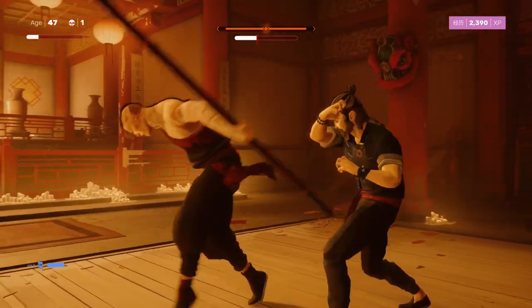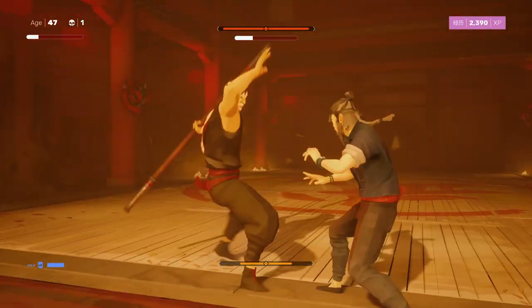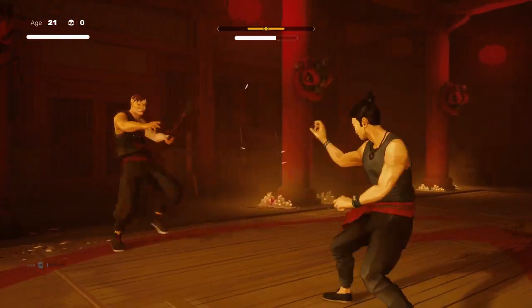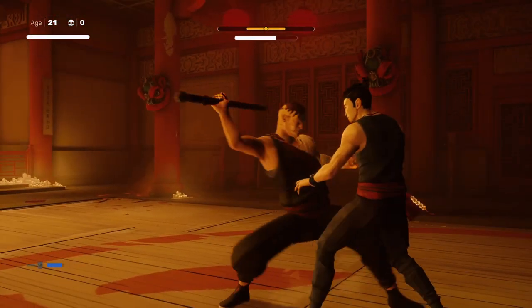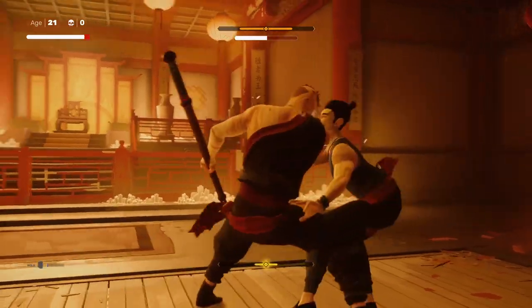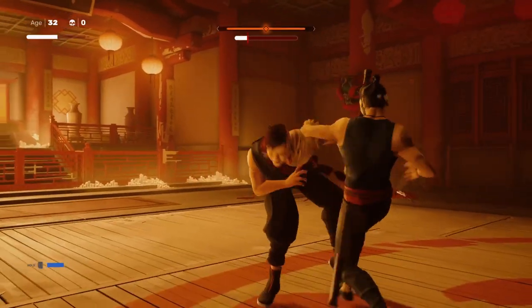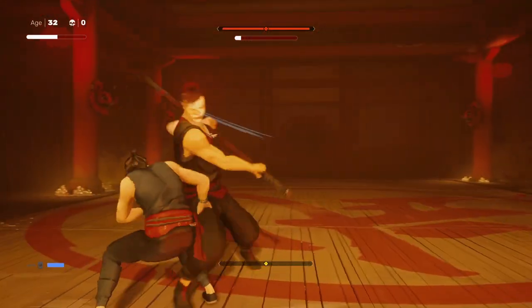Sean, the second boss, is the first real hurdle in Sifu. He hits like a truck and loves to get you on the floor. Using the ground counter skill is great here, but this fight really showcases the benefits of the downward block. All of Sean's attacks — minus the leg sweep in the second phase — are aimed at your torso and head, so downward block all incoming attacks and hit him with a string of power attacks afterwards. Study his patterns and try to replicate it. Also use your focus attacks, and you can even string in a focus attack immediately after hitting him on the floor.